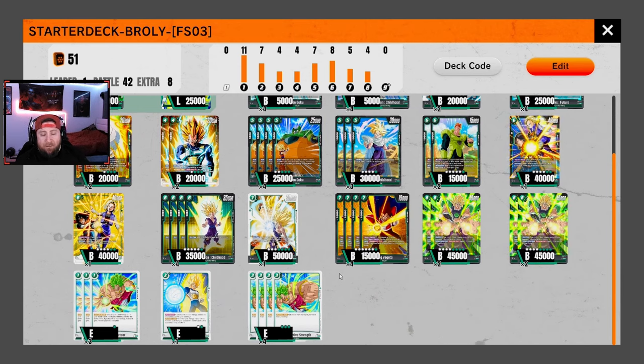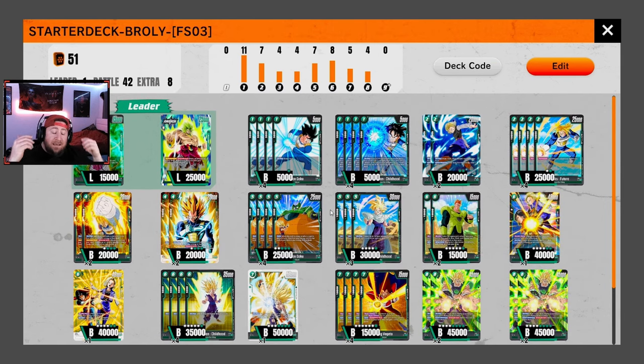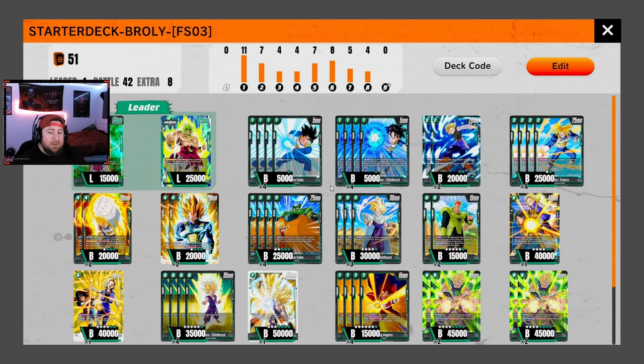Even if he'd added another card, I still had one more attack with Broly and would have attacked with my leader the next time just to draw additional cards. On the last attack I'd just combo everything into that 45k Broly and win. Anyway, that's the deck guys — like the video, get it to 25 likes or more, that's our goal. Subscribe to the channel for more Fusion World content — we've got a lot of stuff coming out. Like the video and as always, stay gaming, see you in the next one!